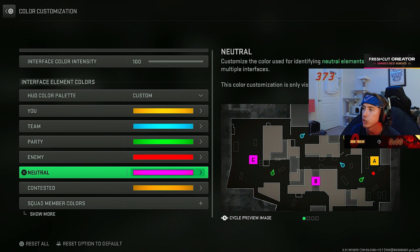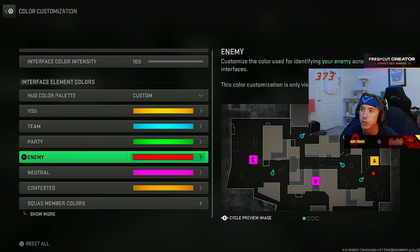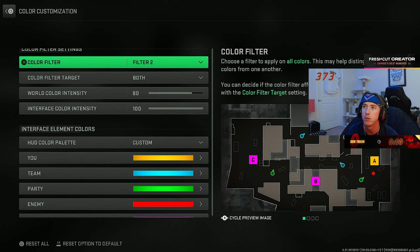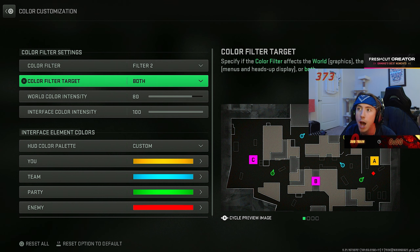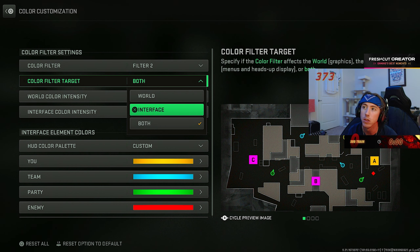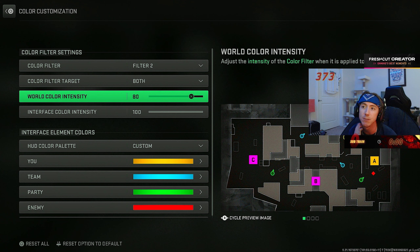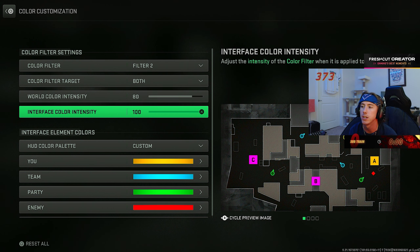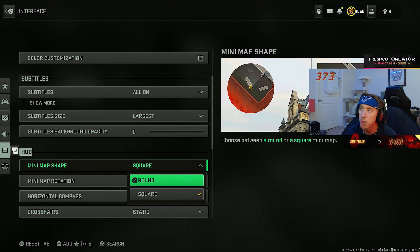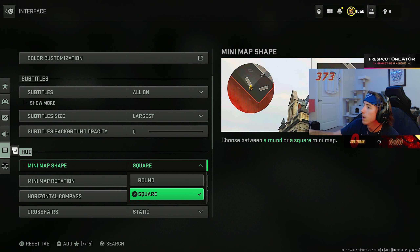I actually have subtitles turned on — you'll see them in a lot of my recent gameplays. That's for no other reason than it bugs people. I don't even notice they're there anymore, and it bugs others, so I think it's hilarious. I've got them on the largest setting possible. You don't want mono audio on — I don't have the reduced flashbang effect either, but there's another very important setting I'm getting to.